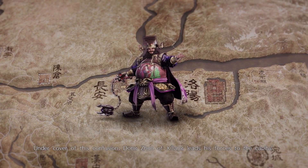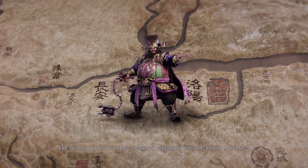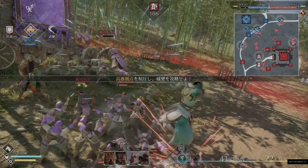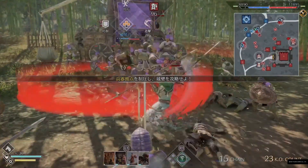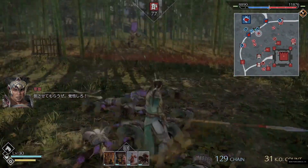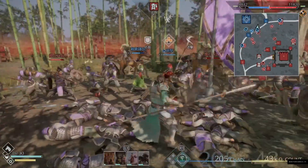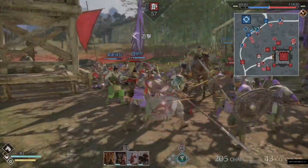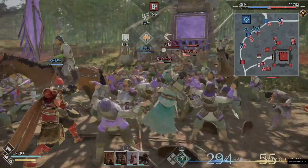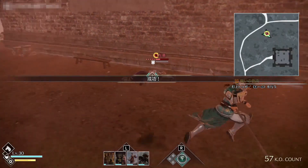Army unit types will also play a key role in Dynasty Warriors 9 Empires, with each officer's unit having a military unit type assigned to them as a new officer characteristic. All three unit types will have strengths and weaknesses — Infantry, Archer, Cavalry. When a unit fights against opponents at an advantage, more damage can be given and incoming damage can be reduced.